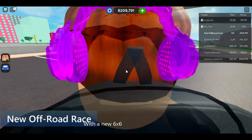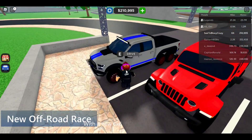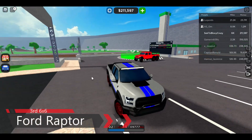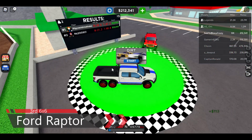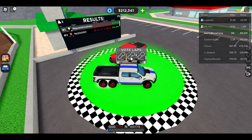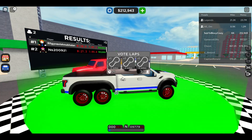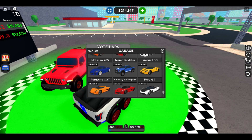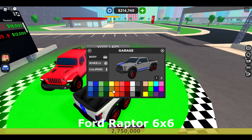The new update has a new six-wheel drive truck and a new off-road race. The third six-wheel drive car is the Ford Raptor, and my friend Legends has the Jeep Ranger. This car costs 2.75 million dollars.